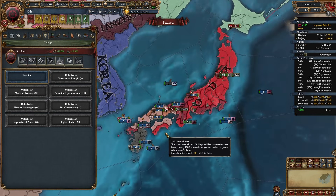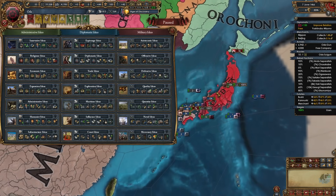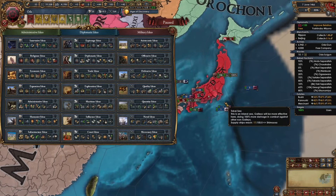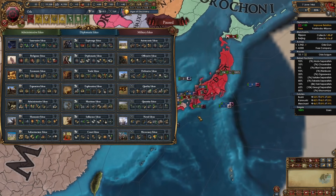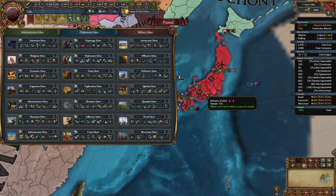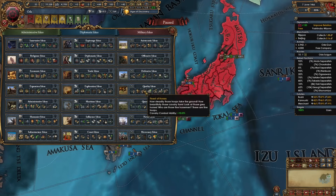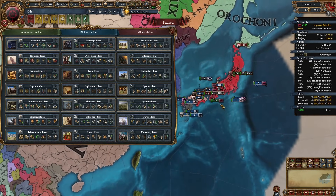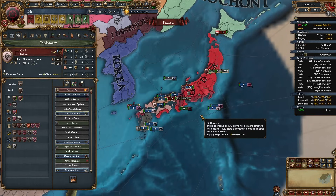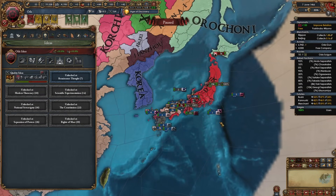Once you hit admin tech 5 it's time for your first idea group. For Oda or any militarily focused Japanese nation — whether playing tall, blobbing in East Asia, or something else — the pick is the same. If you're going colonial you'll open up exploration and expansion, but for the other two routes the picks are pretty much the same. I recommend quality ideas as your first group. Quality is an obvious choice given all the infantry combat ability these nations already have. There's even more infantry combat ability in there, plus army tradition which we gain from battles, cavalry combat, and three naval ideas which are super strong since we'll be using boats a lot. Artillery combat ability and discipline round it out — making quality the best opener whether playing tall or wide.